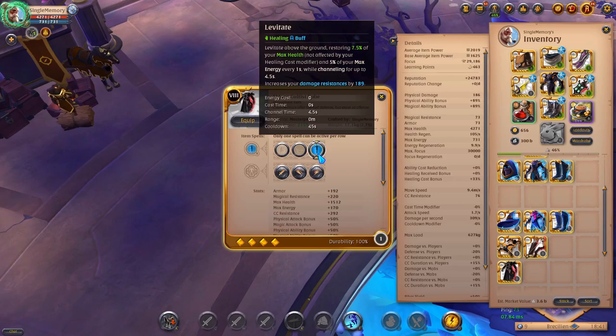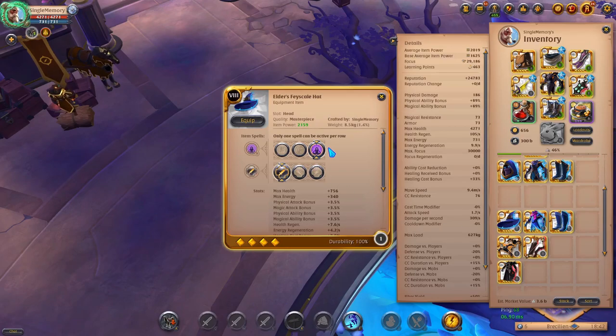This would also pair very well with the Cultist Robe. We all know the Cultist Robe used with Levitate gains 7.5% of health over time channeling for 4.5 seconds — that's roughly 200 to 300 HP at 8.4 masterpiece. Being able to cast this off without interruption is really good if you're using one of those healer staff builds. What I've noticed people using is the Face Scale hat along with the Cultist Robe because it allows them to heal without being interrupted — so you're getting full health and there's nothing you can do about it. You have to catch them on cooldown to kill them.